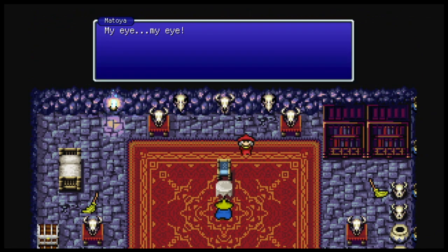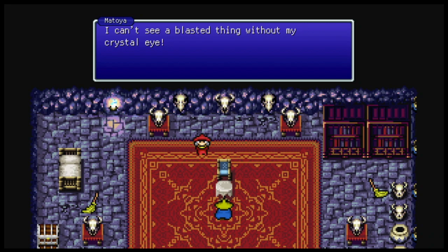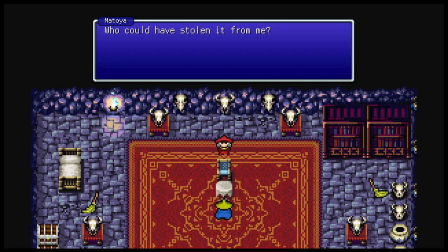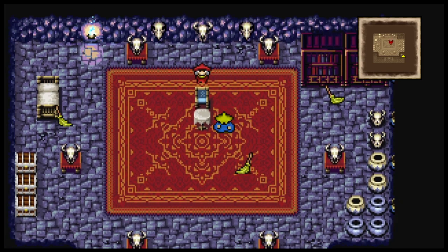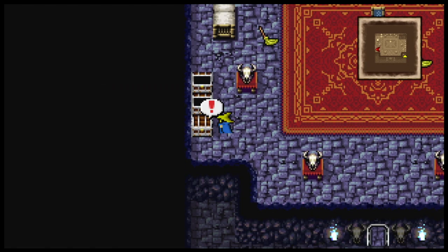The cave NPC shouts: 'My eye! I can't see a blasted thing without my crystal eye! Who could have stolen it from me?' I don't know, but I'm going to take your chests to get a potion, another potion, and an antidote. You're going to want to remember Matoya here for later.